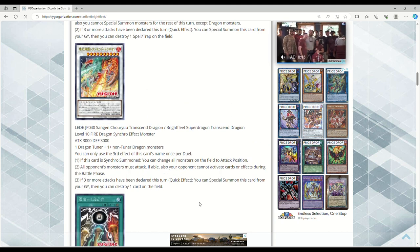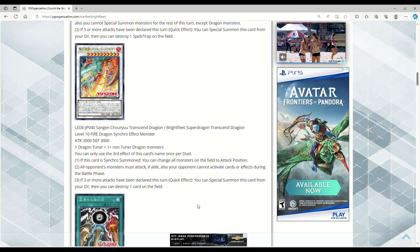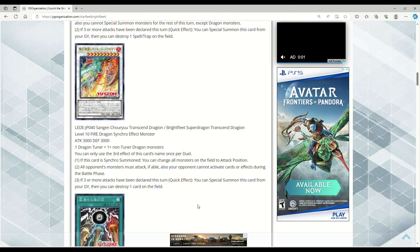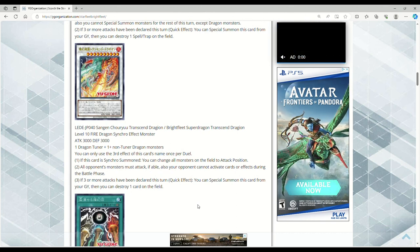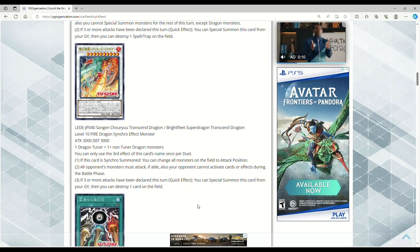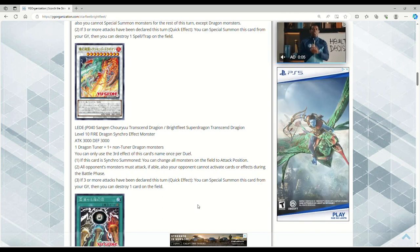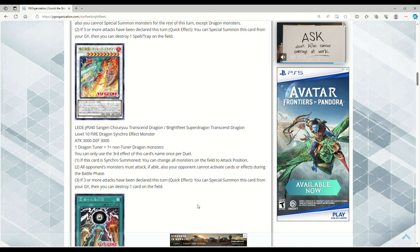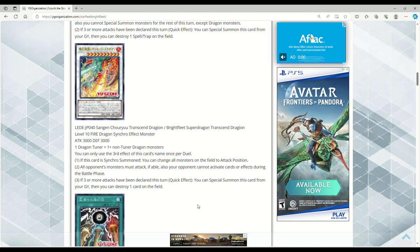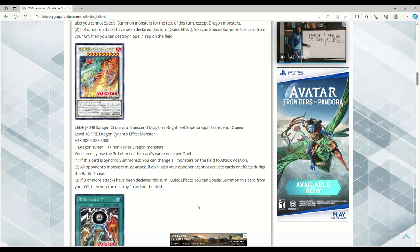Materials: one Dragon tuner plus one or more non-tuner Dragon monsters. You can only use the third effect once per duel. If this card is synchro summoned, you can change all monsters on the field to attack mode — all monsters must attack if able — and your opponent cannot activate cards or effects during the battle phase. If three or more attacks have been declared this turn, quick effect — special summon this card from your graveyard, then pop a card on the field. The battle phase synchro play is cool, but not being able to activate cards or effects is a bit limiting.